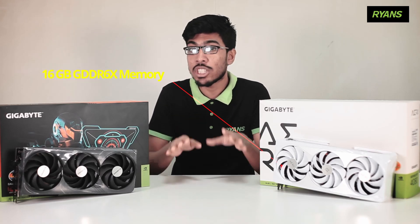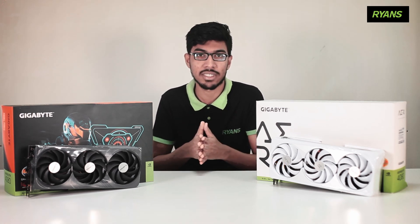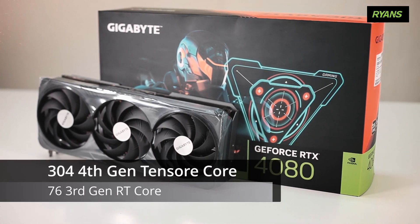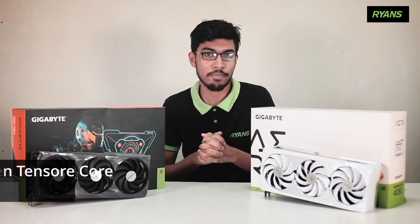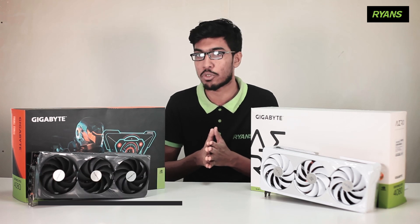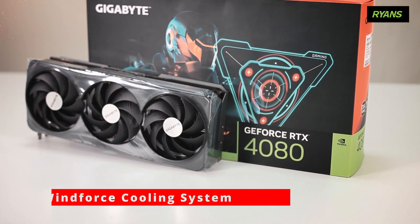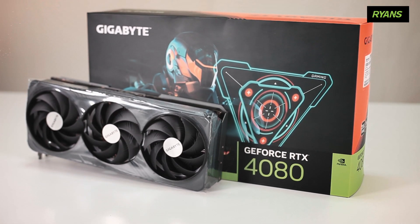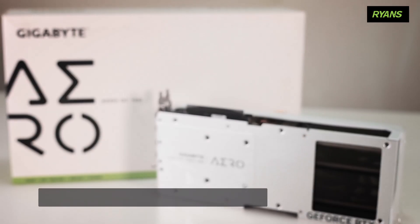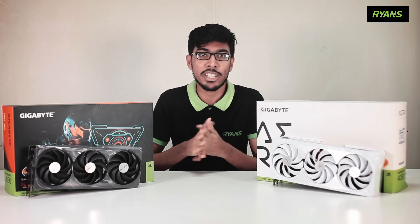The graphics card features GDDR6X memory with 19168 memory bandwidth. It has 304 4th generation Tensor Cores and 3rd generation RT Cores. The base clock and boost clock reach up to 2.21 GHz, and there are visible color options which offer a different level of color experience.